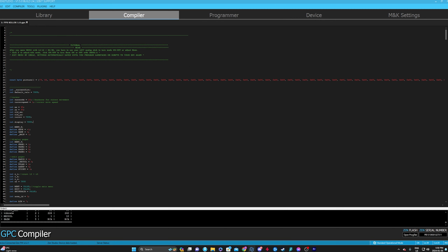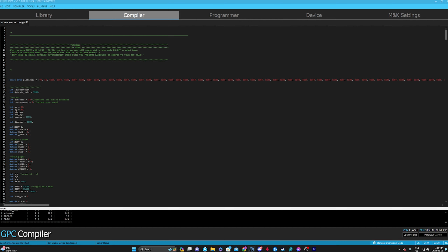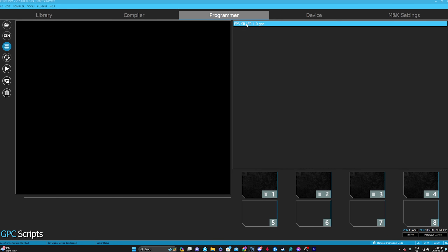Back to the tutorial. Once you download the script, you're going to click File, click Open — for me it's right at the top, for you it'll be in your Downloads. Click Downloads, then click the script. Once it opens up in your compiler, you're going to click Programmer, click GPC Scripts, and click and drag the script into an empty slot. Once you drag it in, click the flashing button — that is Program Device. Now we're going to set up with the controller.